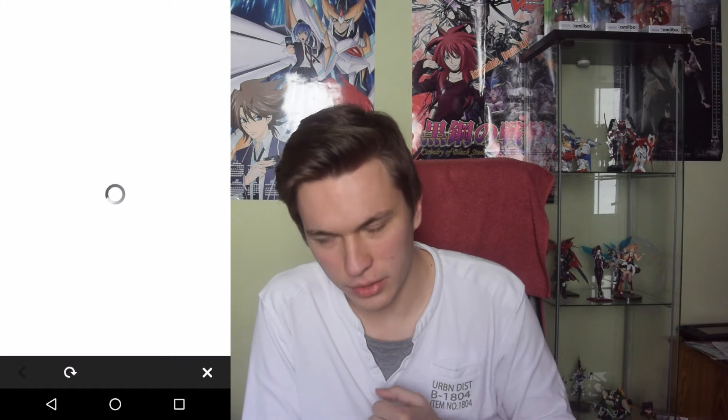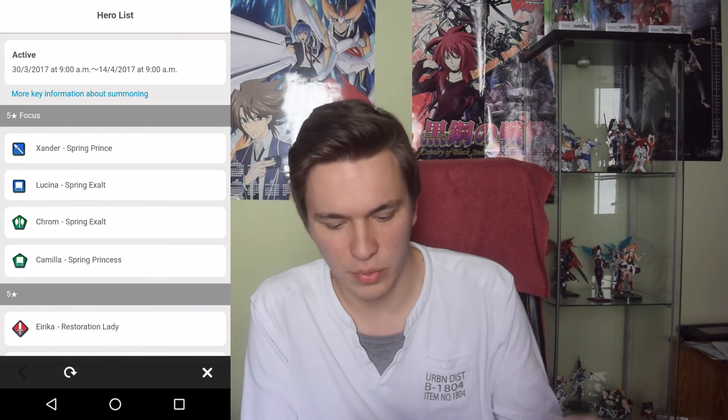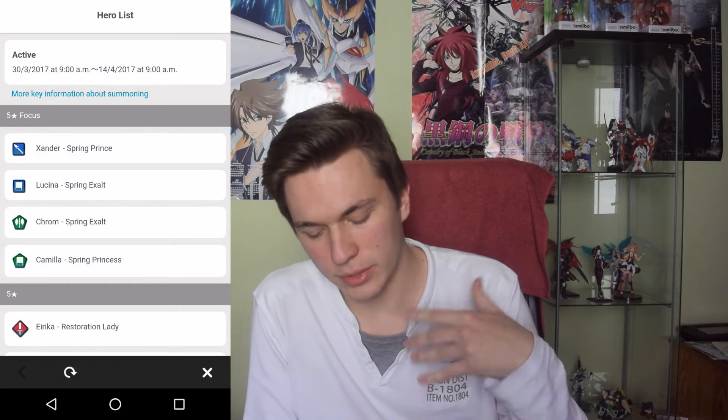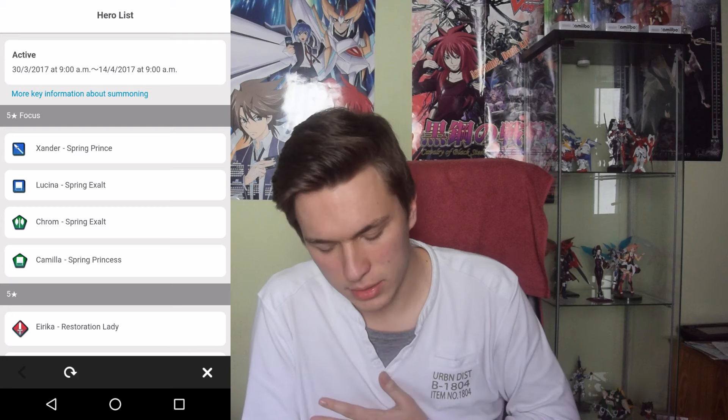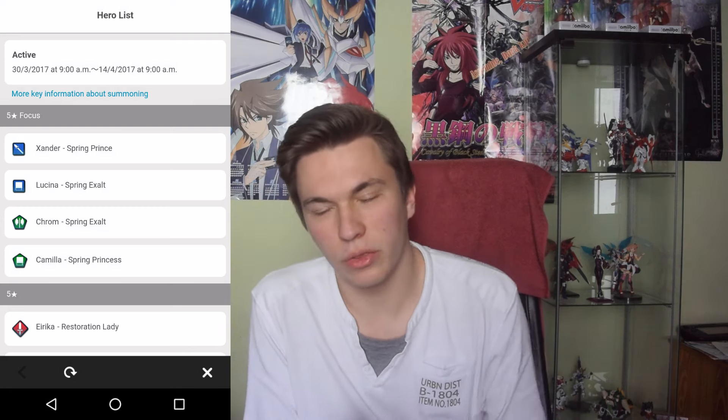The focus heroes for this hero summon are Xander, Lucina, Chrom, and Camilla - they're all Easter-style. Xander and Lucina are both blue units, and Chrom and Camilla are both green units. So I'm only going to be going through blues, basically, so I can hopefully roll her. I have 196 orbs. I didn't actually buy any - I've just been saving up for Celica, but this came along and now I guess I'm just going to spend for Celica when she comes. Let's get right into it.